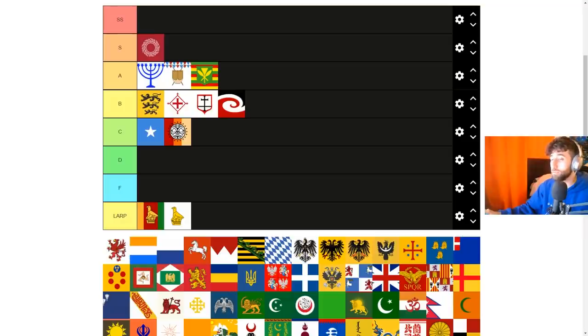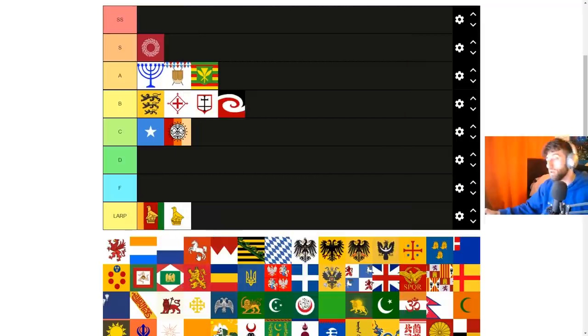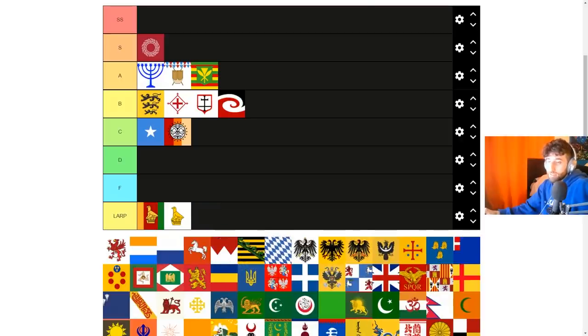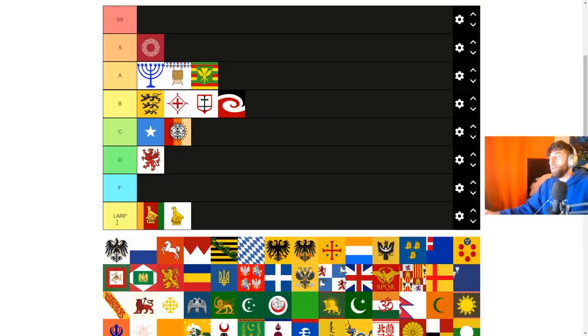Next is Pomerania, arguably the worst German regional tag. There are no permanent modifiers in the Pomeranian mission tree — it gives some claims including on Poland and some temporary modifiers, but no permanent ones. When you compare to other German regional tags that have things like PUs over England (Hanover), admin efficiency (Prussia), or new trade centers (Bavaria), Pomerania falls short. Its only military idea is morale of armies, plus some trade and navy ideas that aren't that important in the region. I'm putting Pomerania in D tier.